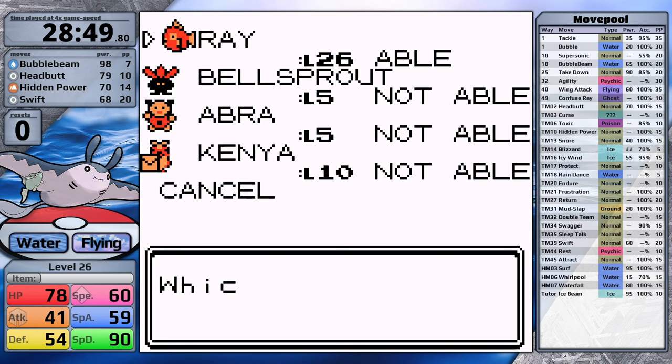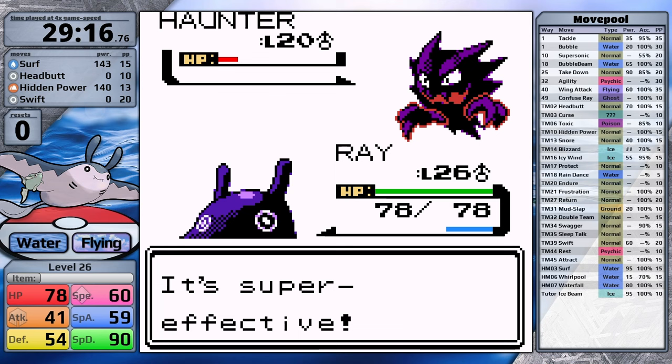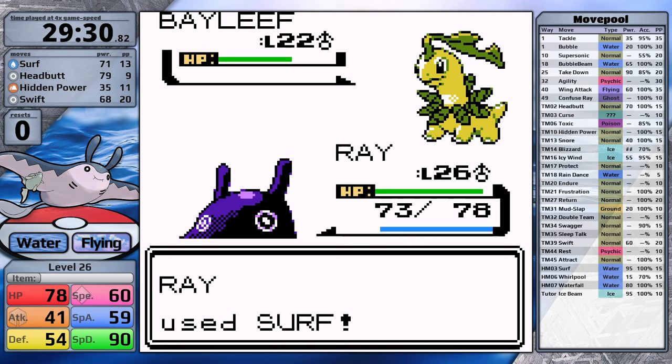Now with Surf I'm ready to face the rival. Against Haunter I went for Hidden Power Ground but really should have just gone for Surf — higher special attack would have ensured the one-hit. Hidden Power Ground is better against Magnemite since it does four times damage, then Surf takes out the Zubat. For Bayleaf, Surf is better given my higher special stat — it takes four turns but I knock it out without fainting. Still no resets for Mantine. This thing is very consistent — if you want a playthrough where you just don't black out before Morty, this is the Pokemon for you.